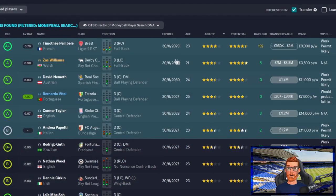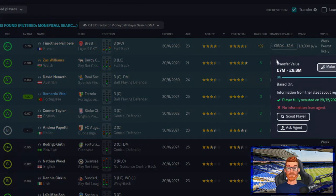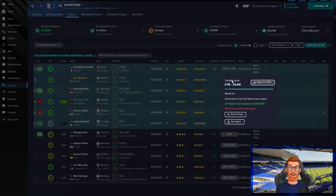Zach Williams, who's already on my shortlist, has a contract with Derby County until 2029 and is valued somewhere between £7 and £8.8 million. So that's a handy benchmark.